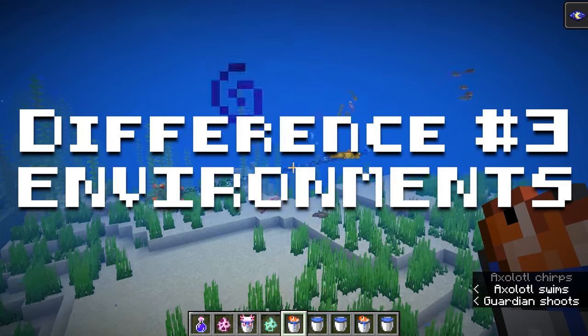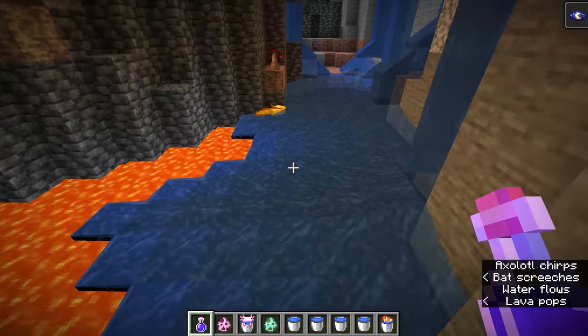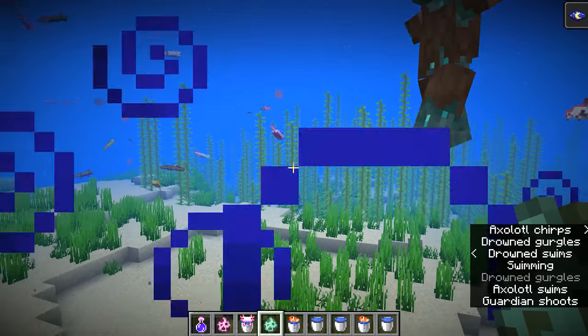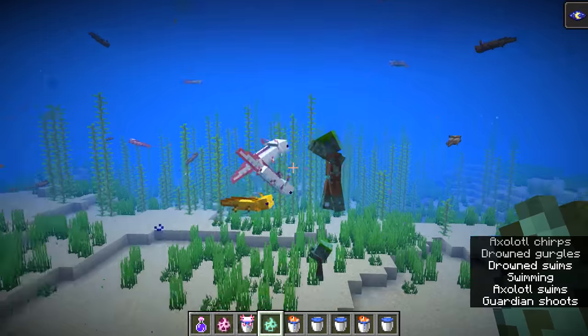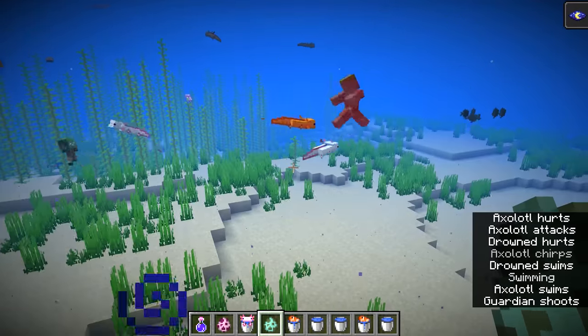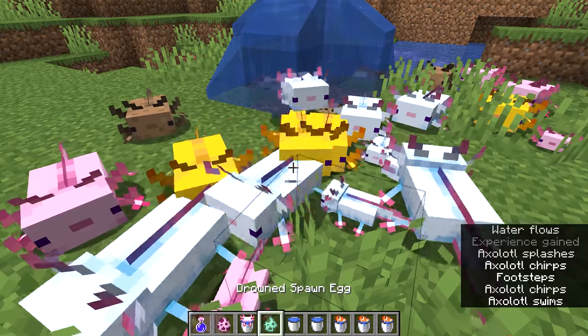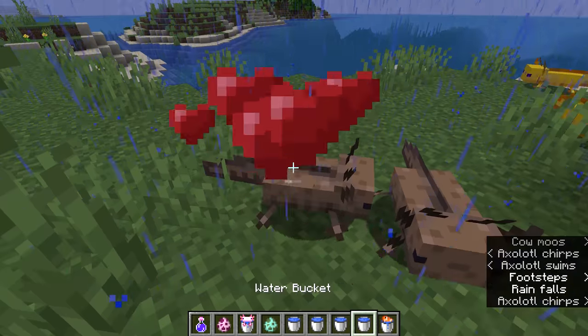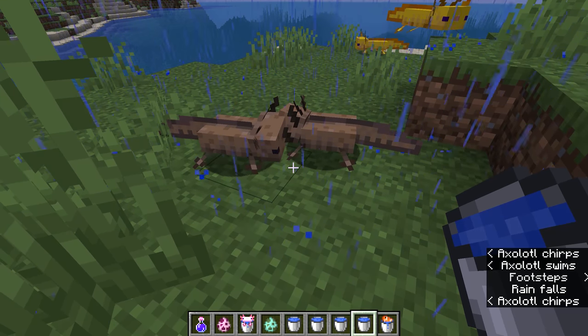Number 3: Environments. Axolotls in Minecraft spawn in small bodies of water in underground caves, but they can survive in any body of water, including ponds, lakes, rivers, oceans, and aquariums. They can even survive out of water for up to five minutes, and they will even breed outside of water if fed. If they are out of water and it's raining, that counts as being in water, so as long as it's raining, they can stay out of water until the rain stops.